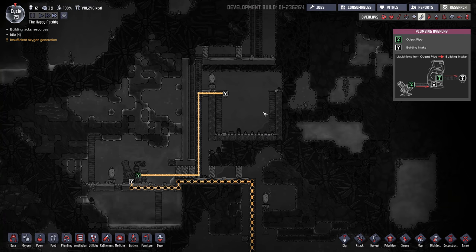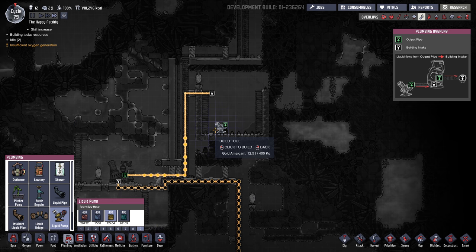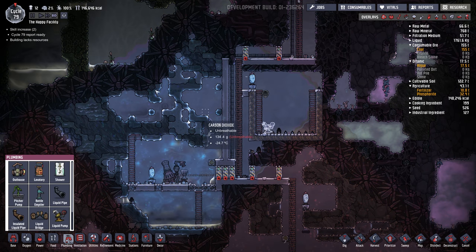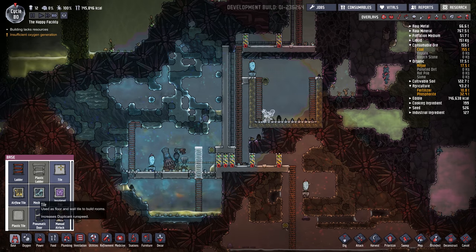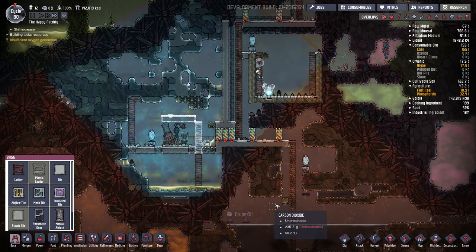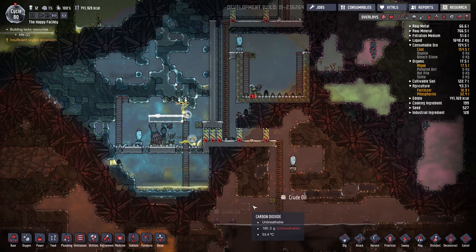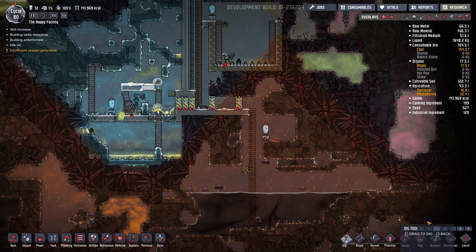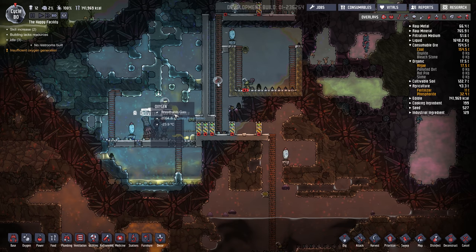Petroleum's going to go in here, so I should probably get a pump going for that. I'm thinking of putting our polymer presses right here and probably dripping water on them because they're going to get super hot. We are going to need more power down here though. Maybe I'll put in a coal generator down here for the press. We'll see.